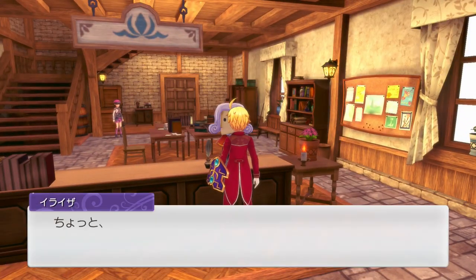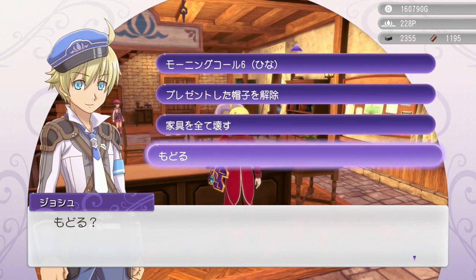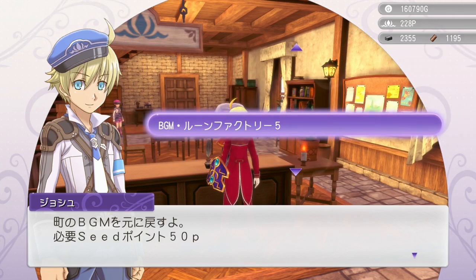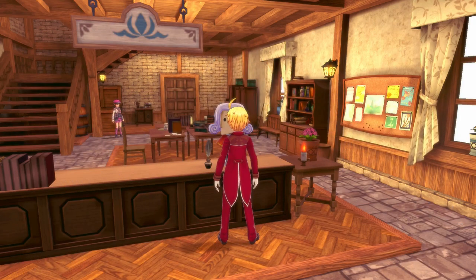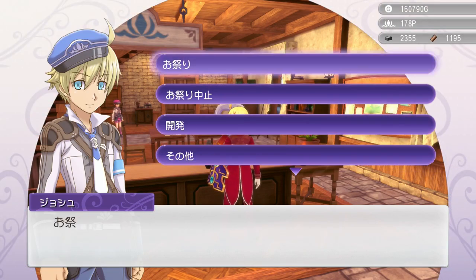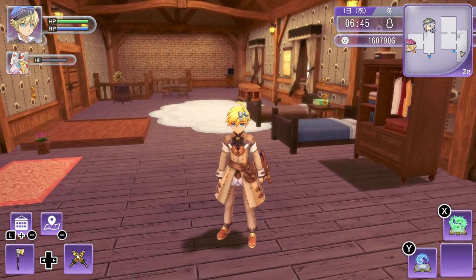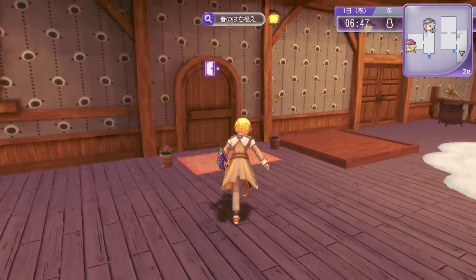I didn't get the chance to go to the labyrinth yet so I'm going to go there today. I also want to change the BGM because right now it's the Tides of Destiny music, so I'm going to put it back to the Rune Factory 5 music so we can hear what the winter theme sounds like. Maybe I should wear some kind of wintry outfit — I think I'll go with Azel's outfit from Rune Factory Tides of Destiny since it looks like a winter coat. Let's go outside and see how everything looks.